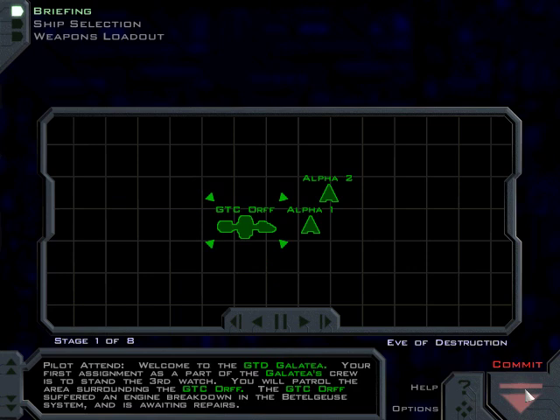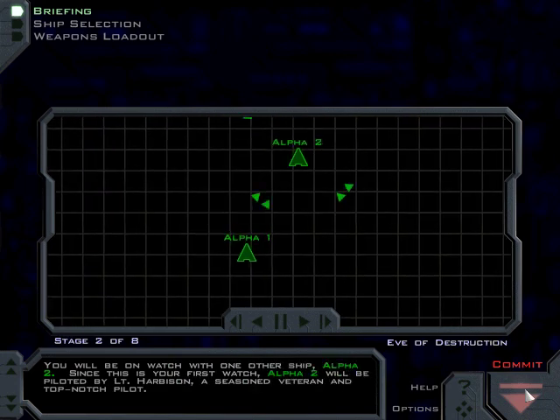Pilot, attend. Welcome to the GTD Galate. Your first assignment as part of the Galate's crew is to stand the third watch. You will patrol the area surrounding the GTC Orph. You will be on watch with one other ship, Alpha-2. Since this is your first watch, Alpha-2 will be piloted by Lieutenant Harbison, a seasoned veteran and top-notch pilot.